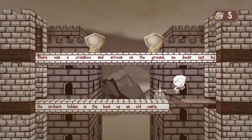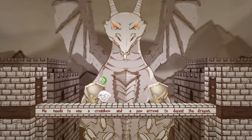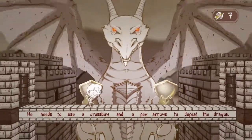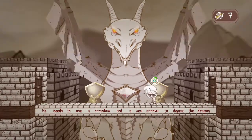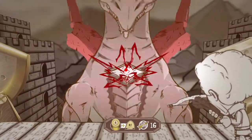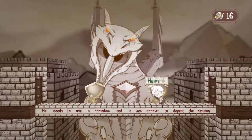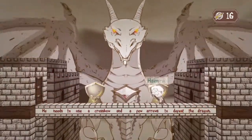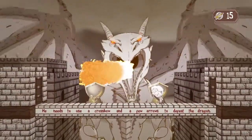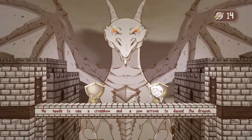He needs to use a crossbow and a few arrows to defeat the dragon. It looks like his weak spot's down here. I can replenish my arrows with that — that's cool. I don't want to find out if the shield's strong enough to protect me from the dragon. His health bar is actually his name! That's really cool. I wonder if my health regenerates though. It's filling up with blood. Thematically, this game is quite strong.